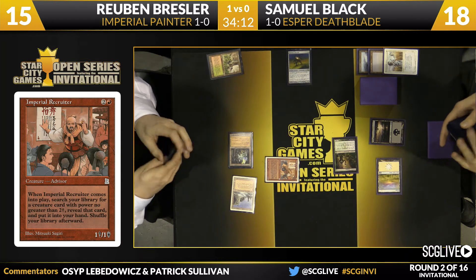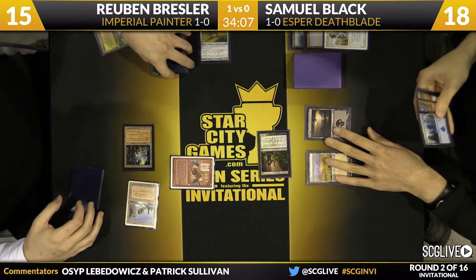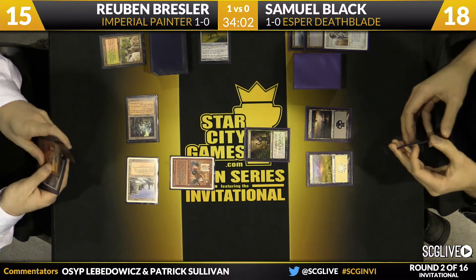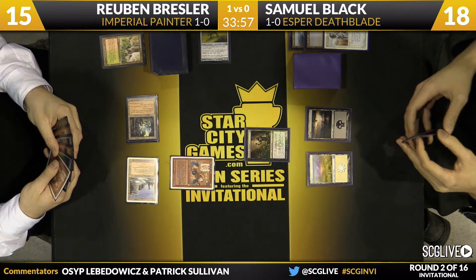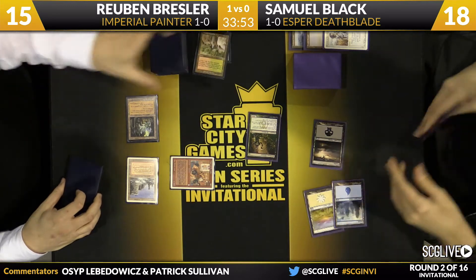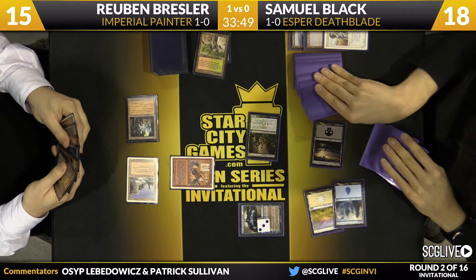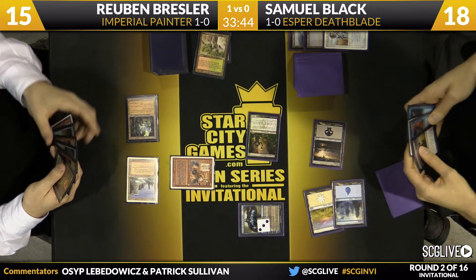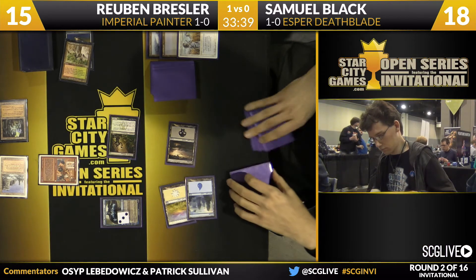If you have Sensei's Divining Top, you can actually be a little more conservative. Sam Black draws for the turn and it looks like he drew a Jace the Mind Sculptor — we could see a Fate Seal or just a Brainstorm. It's really hard to overvalue your Jace against the all Red Elemental Blast deck, and I really like Sam just Brainstorming here. He has to suspect this Jace is not long for this world, so whatever value he can squeeze out of it is great.